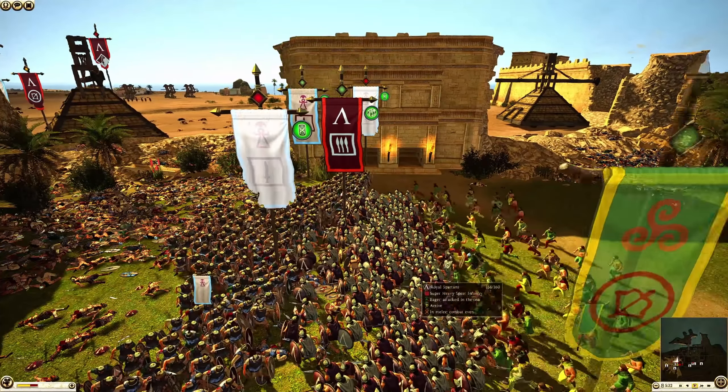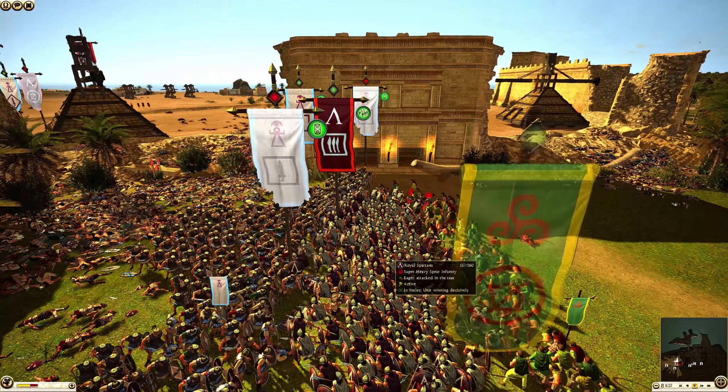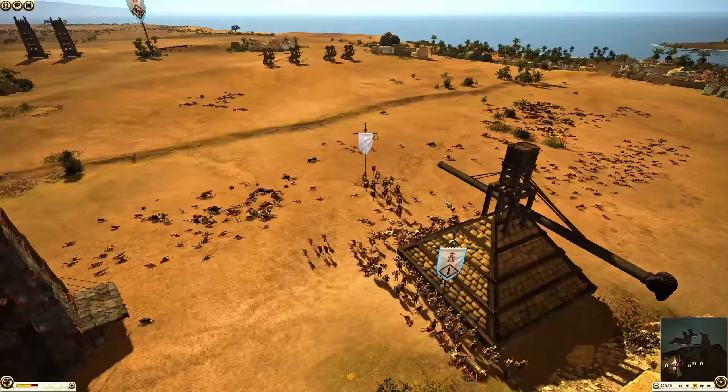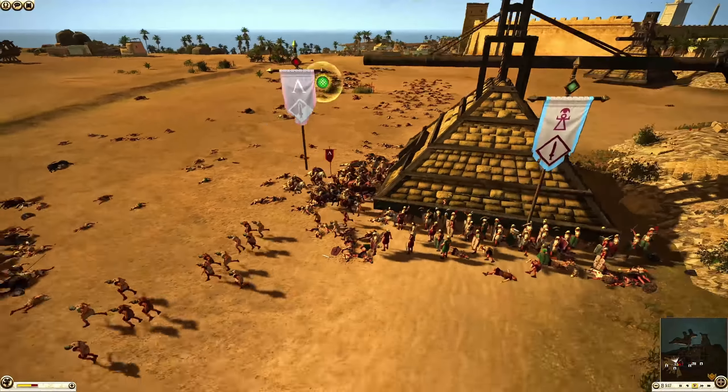It looks like the Arvasi Balearic Slingers may come out on top — by holding the central point they probably managed to break that unit charging them. The Carthaginians are pushing forward and the Spartan general is fighting an uphill battle against pikemen, but the Spartans do not falter. Look at them go — fighting on for honor and glory. The Royal Spartans are getting slaughtered by the Pikes, especially with Celtic Bowmen coming into the back. All we have left is this last unit of Royal Spartans — they're completely enveloped, going to hold the line to the bitter end.